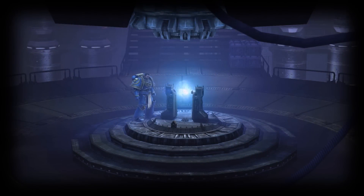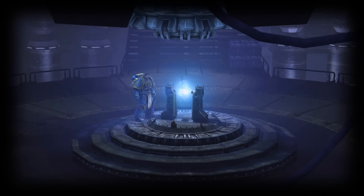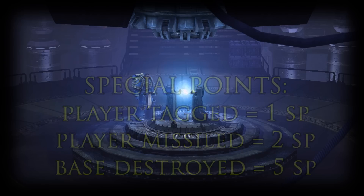In a game of Space Marines, there are hit points and special points. Hit points refer to the number of times a player must be shot before they are deactivated. Each player does one hit point per zap. In order to gain access to your special abilities, you will need to earn special points. Each player you tag, you gain one special point. Each player you missile, you gain two special points. And each base you destroy, you gain five special points.